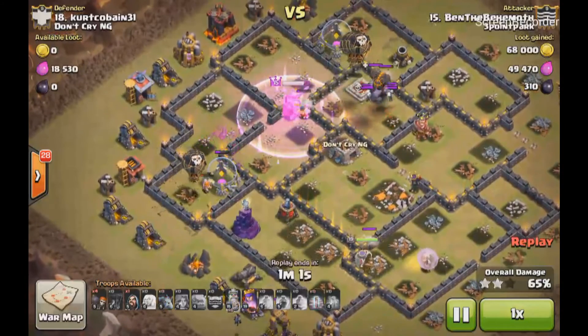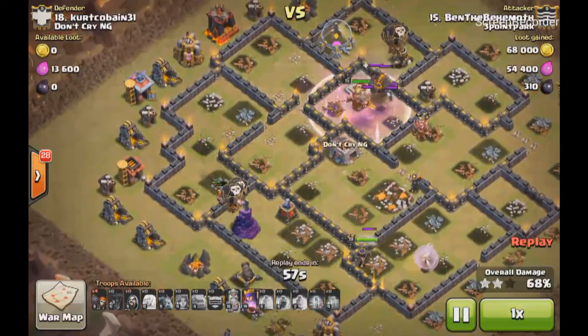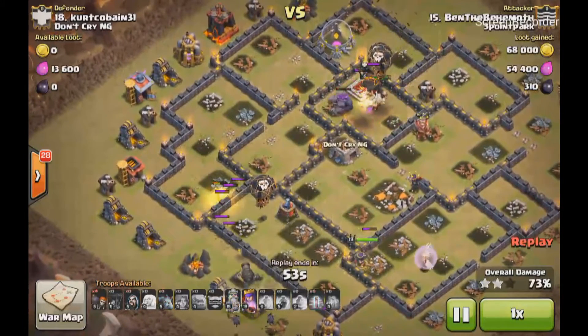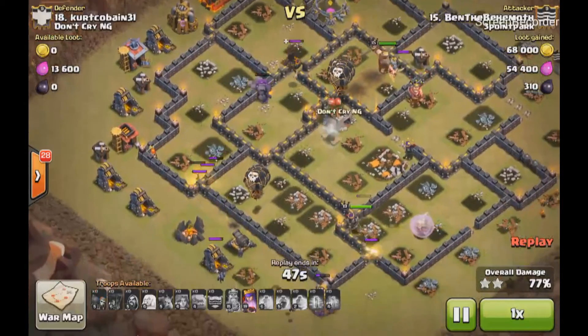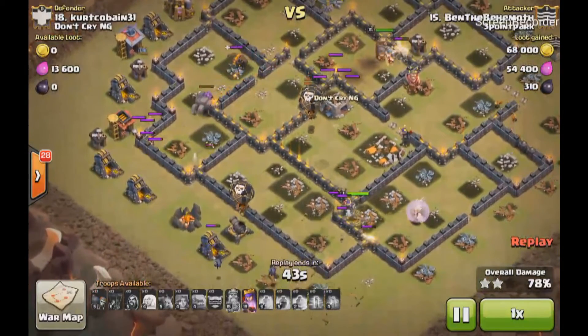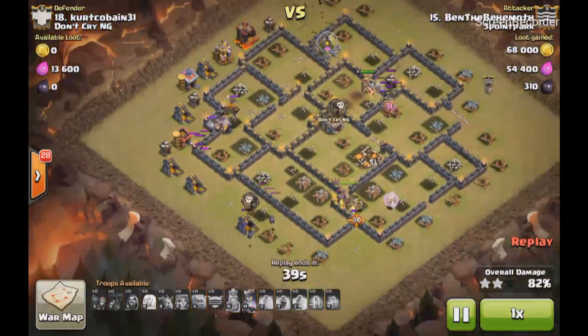And I like what he does here at the end. After those last air defenses go down he comes in with balloons to assist his heroes with cleaning up the rest of the base. His queen found a nice wall that she likes so she's going to punch on that for a while. He still had plenty of wall breakers, so he wall breaks out his king.